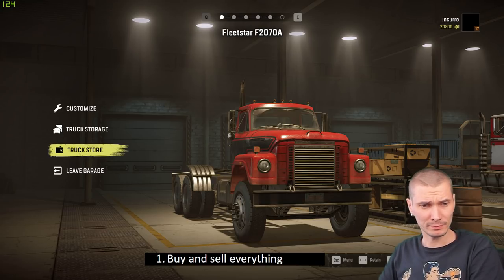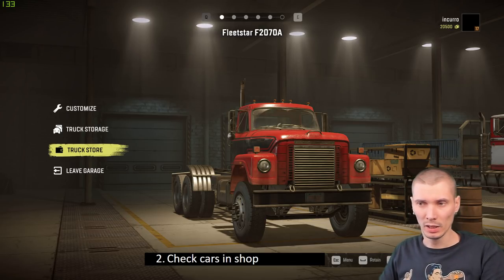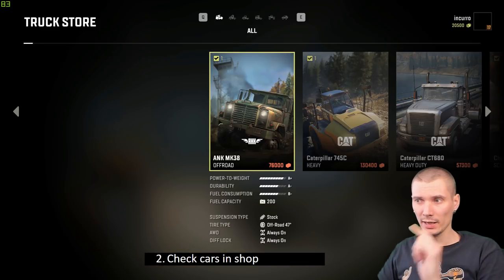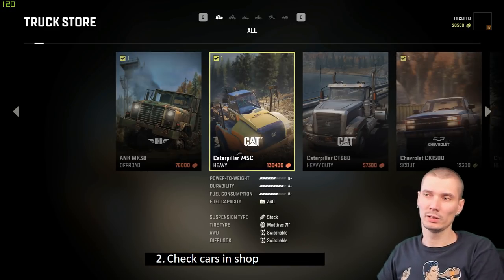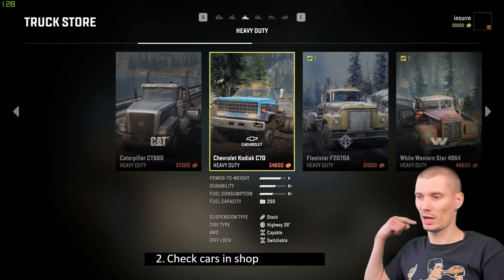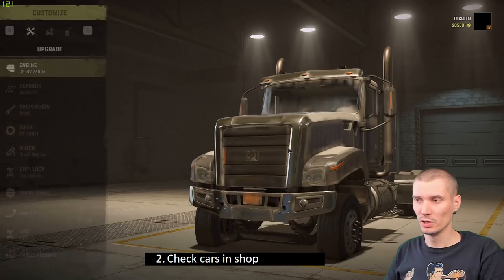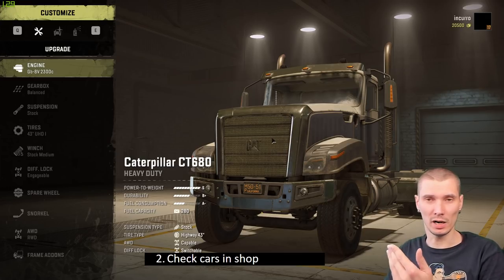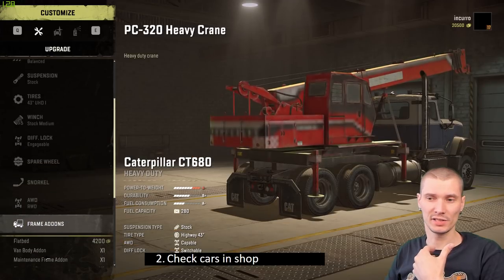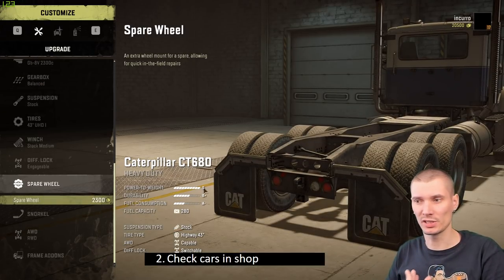Tip number two: check cars in the shop. There's a truck storage and store where you can select and see cars, but pay attention — if you press spacebar you can open and inspect the car in detail. This is really crucial because not all cars can have the same add-ons or the same wheels.